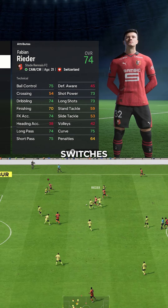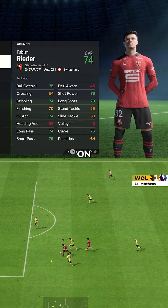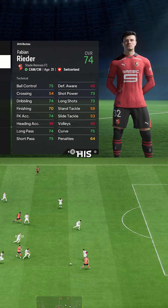The long ball pass playstyle led to some beautiful switches of play, while through passes were always on point thanks to incisive pass. Whip cross meant he created a goal and another big chance from the wing also. Reeder's not a flashy player by any means, but with all the chances he'll create, he'll easily activate dynamic potential to surpass his listed potential of 82.